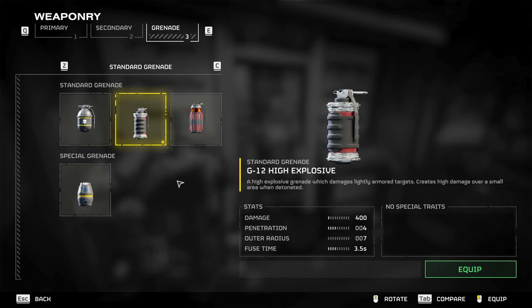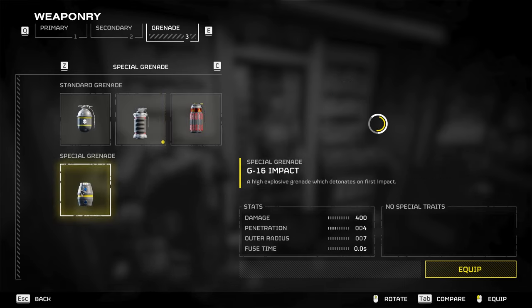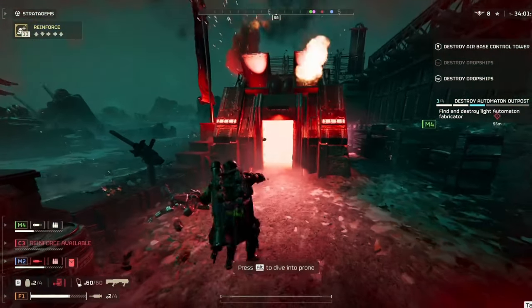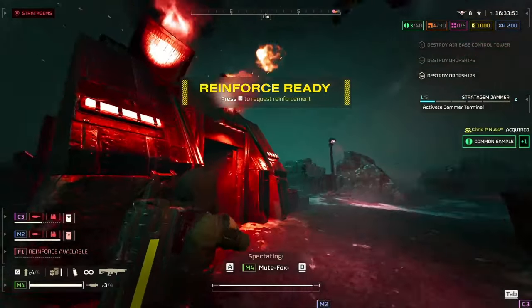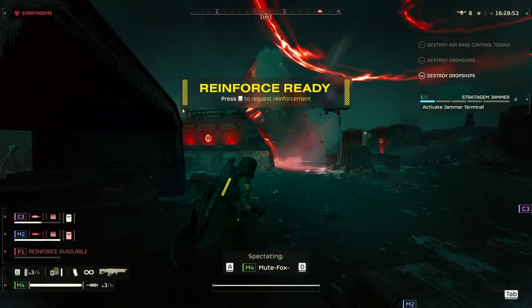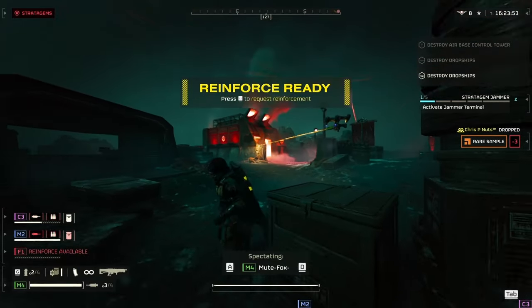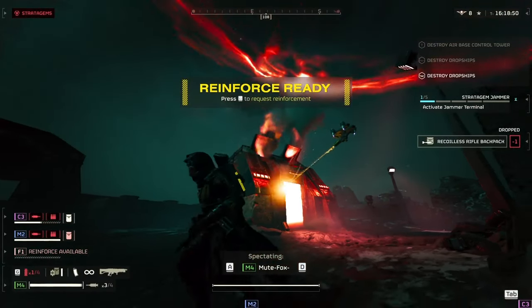Let's talk grenades. High explosive for my automaton build. For terminids, I like going incendiary because I love burning bugs. People say that impact is the best against automatons — I know it is the best — but I cannot seem to lob it inside outposts. Clearly it is a skill issue. That's why I stick to the high explosive so that my teammates can't see me miserably failing to throw the grenade inside the thing.